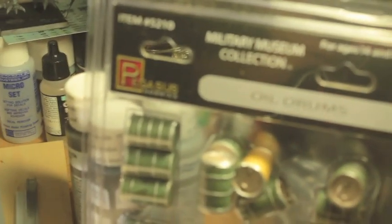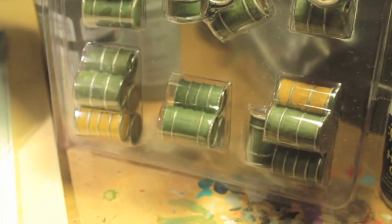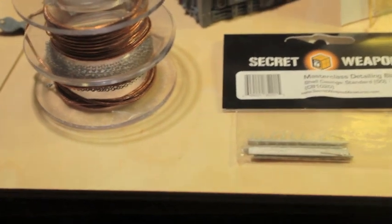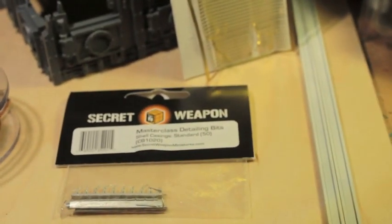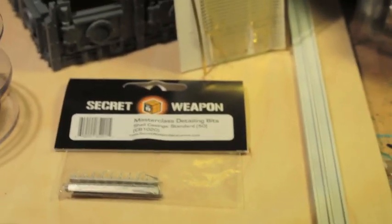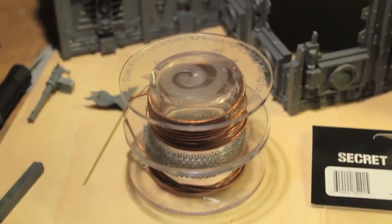Here we have some Pegasus Industries oil drums, which I'm gonna put on the wooden base. Speaking of the wooden base, I got this one-foot by one-foot wooden base from a hobby company that specializes in railroad and Derby boxcars. It was really helpful because the terrain competition is a 12-inch by 12-inch, so the hardwood base is going to be really good.